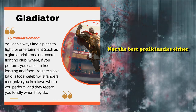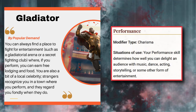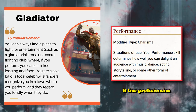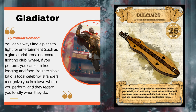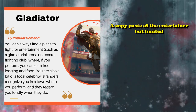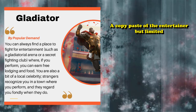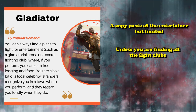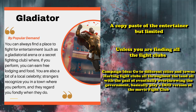The proficiencies the Gladiator background provides are also not super useful — it gives you Acrobatics and Performance, which are kind of B-tier. You also get Disguise Kit and one instrument proficiency, which are situationally useful depending on your campaign. So, the Gladiator is basically just a copy-paste of the Entertainer, just slightly worse because it's more limiting — unless you're in a campaign with constant strings of secret fight clubs, or you just really want that Entertainer background with a gladiator flair.